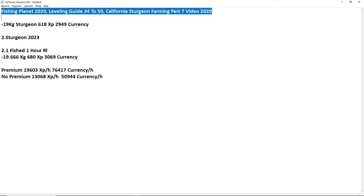From a video in 2020, using my alt account without premium, I had a 19 kilogram sturgeon and got 618 experience — I've calculated premium in now. That's 2,900 currency. Today I had a sturgeon and it's almost the same; I even got the impression the experience is now a little bit higher than before.